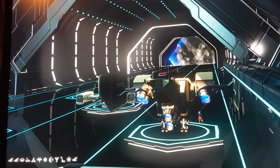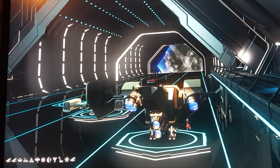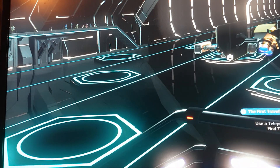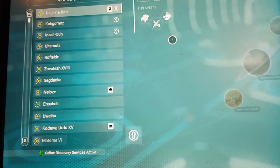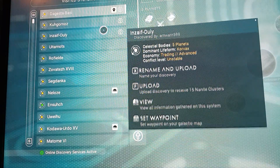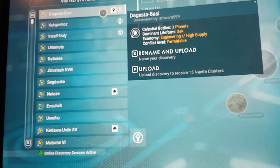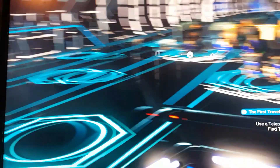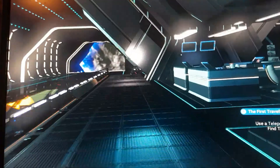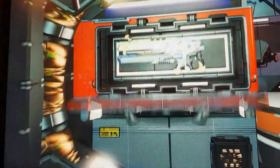I'm going round all the different space stations now. If you look on the menu, I'm going for the ones that are at high supply — prosperous, advanced. This is where I've just been nipping around looking for exotics. I've come into this station and I've just been waiting for an exotic, so I thought I'd just have a quick check on the multi-tool over here.